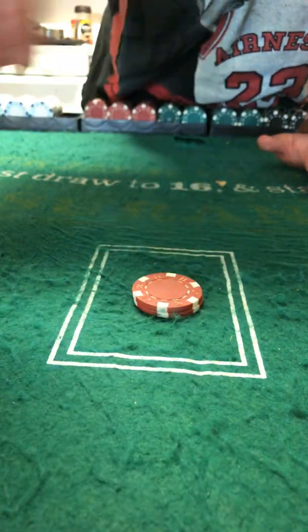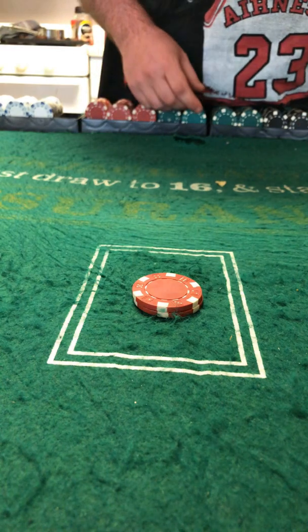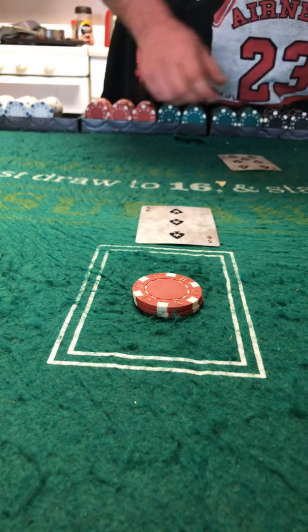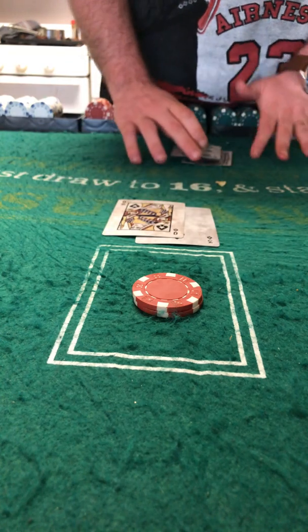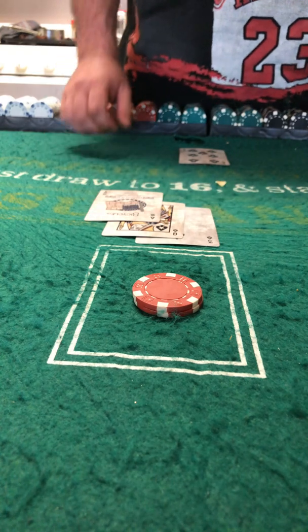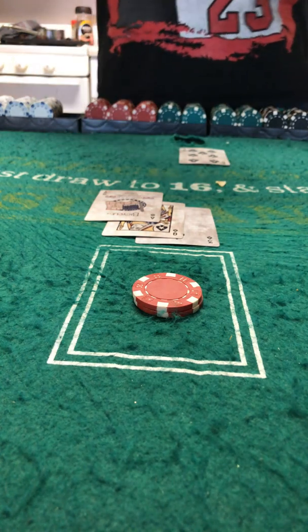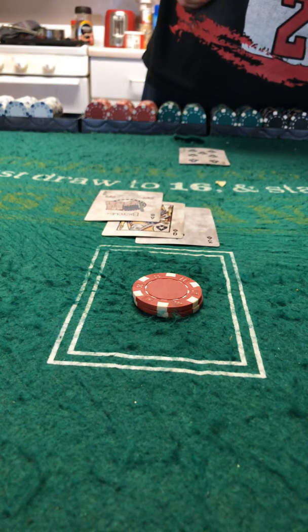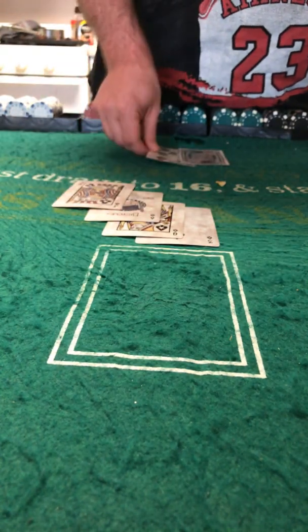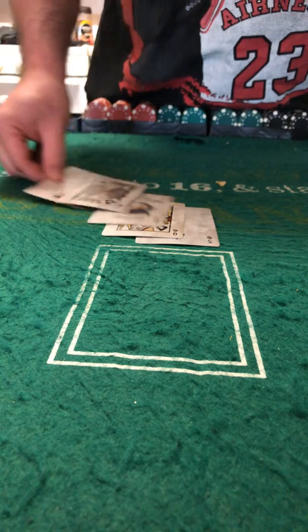Bring it back down to $10. 3, dealer shows 7 — 13 against 7, you want to hit. 4 — 14. That's a hard 14, so you hit again — and that's a bust. 9 the whole time for the dealer.